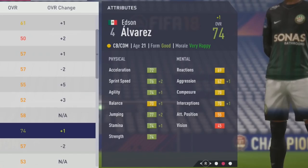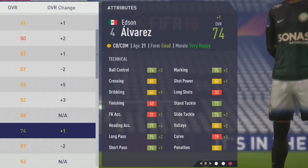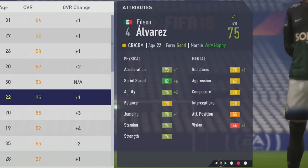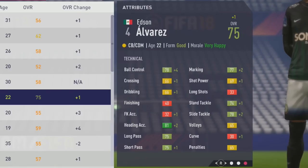At age 21, he's 74 overall. Sprint speed up by two, agility up by one, along with balance, and jumping plus two. Tactically, ball control up by three, hitting accuracy up by four, marking up by two, and a plus to the slide tackle also. Passing has been improving and is already pretty solid — helpful for his CDM role especially.